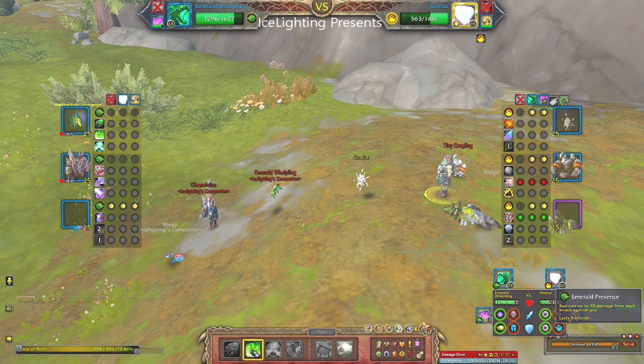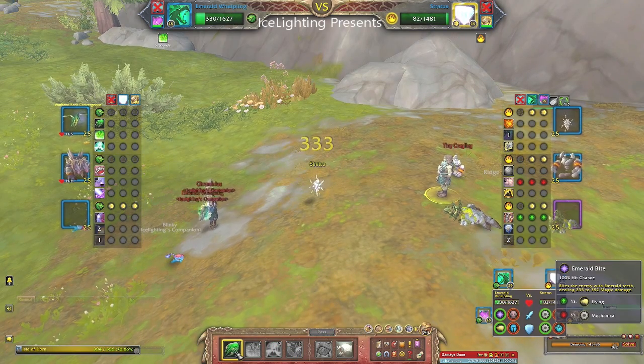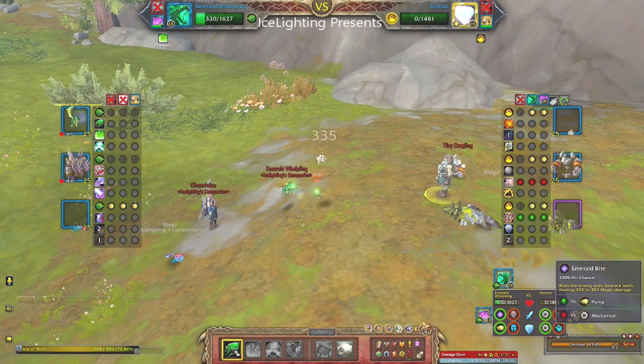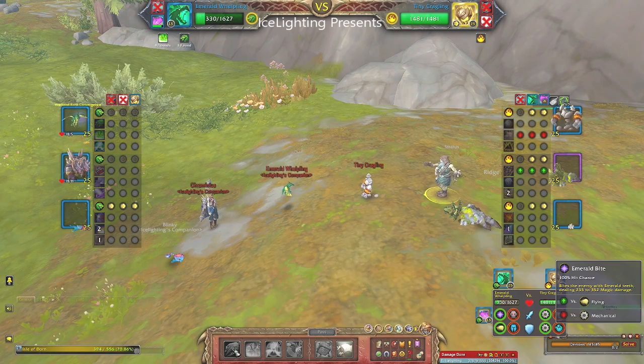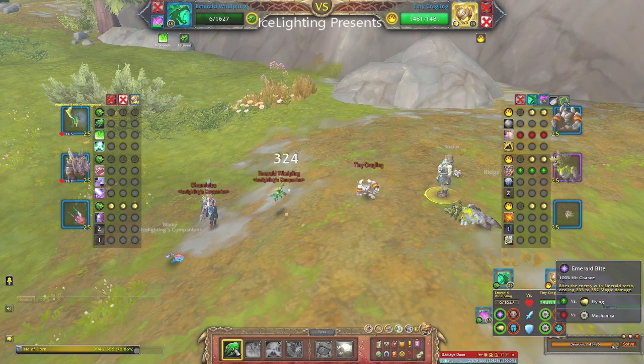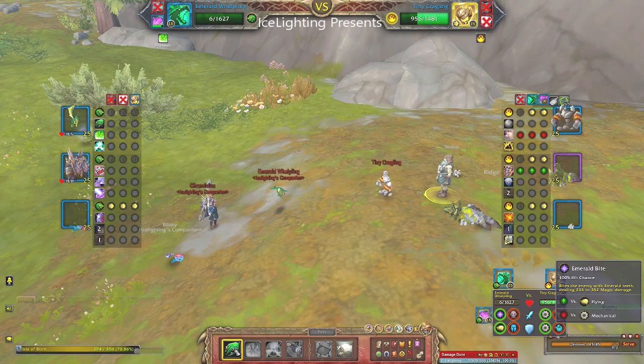I've chosen to have Nap Time in there but I'm putting Emerald Presence on first so that I take less damage, and luckily it shielded at the same time — you can see it calming itself. Now I've done the Emerald Bite and that's taken it out. I'm thinking I'm not going to survive because I'm not going first, but somehow I did. That Emerald Bite may not happen for you depending on the damage done.